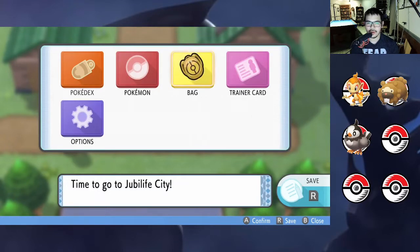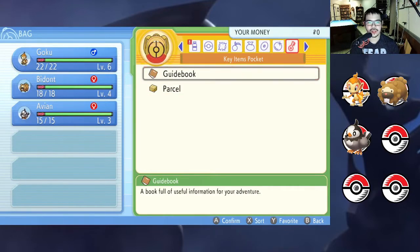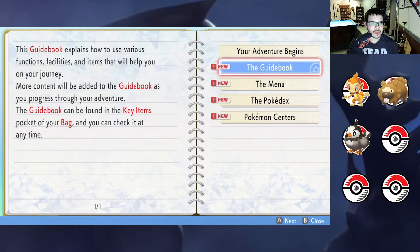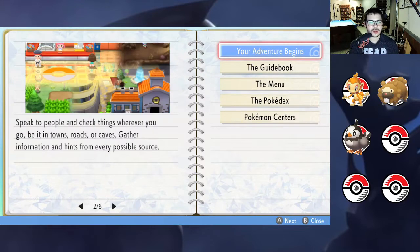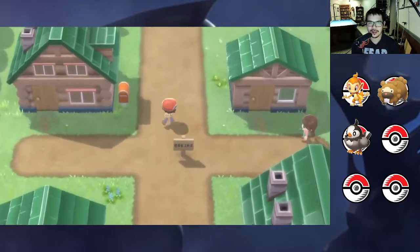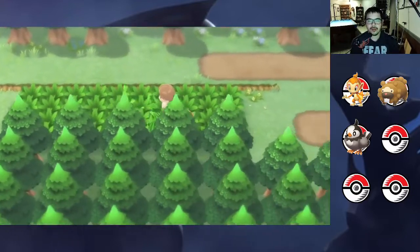I forgot what I was going to do — oh, I was going to check the guidebook. Adventure begins — you're about to enter the world and embark on a grand adventure of your very own. The menu, the Pokedex, Pokemon Centers. It's just some random stuff. Now we can head back.